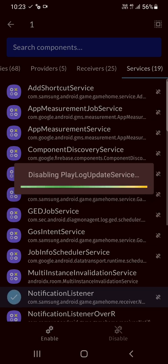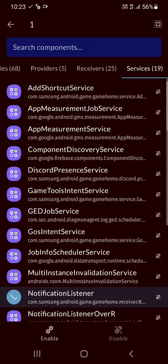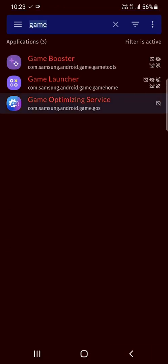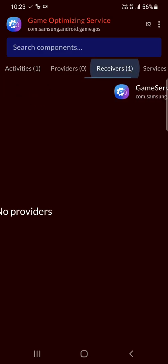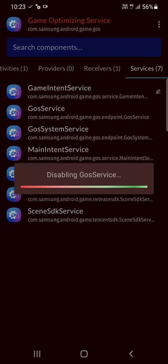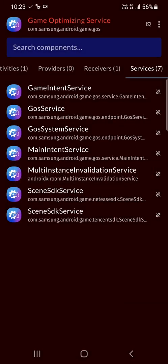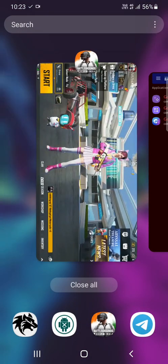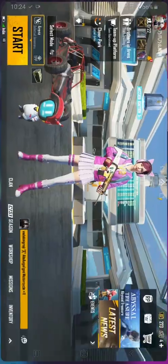What I prefer is that on some devices the CCSW app is not installing, so you can install Package Disabler Pro instead. I have made a new video on how to install it — the link is in my description along with my Telegram link. I have to install all the game-optimized services.